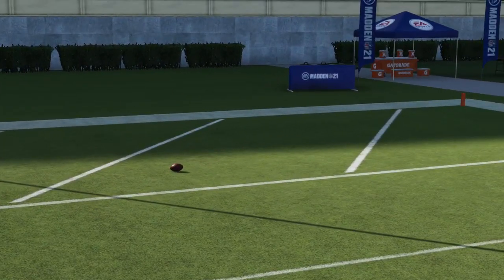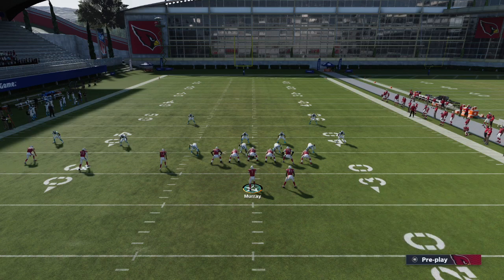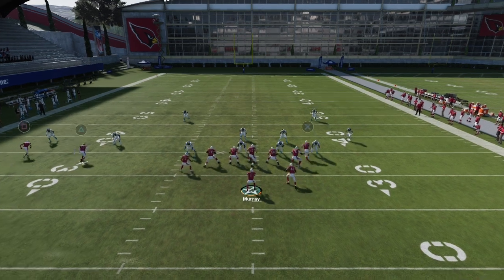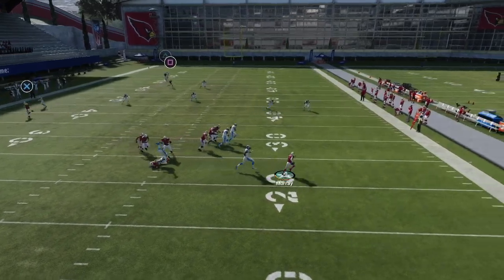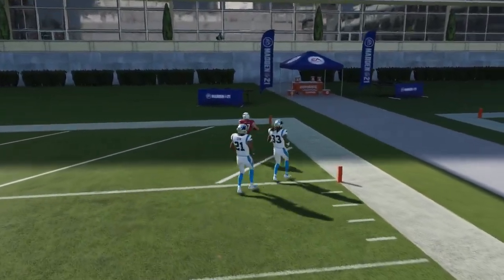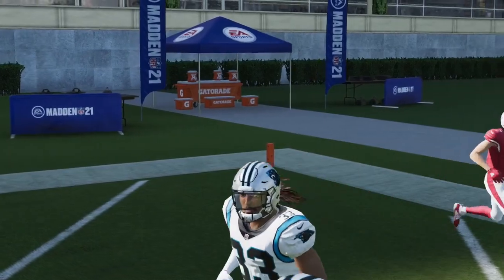Let me show you guys again. Same setup — in route, streak triangle, block your running back, motion snap the slot receiver. Now if you have time, this is going to be a one play touchdown. It just depends if you get a good throw from your quarterback or if you have time to throw it. We get a good throw from Kyler and we score the touchdown. That is against cover 2.